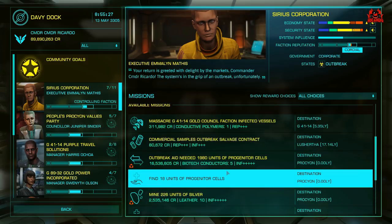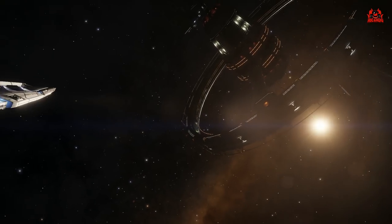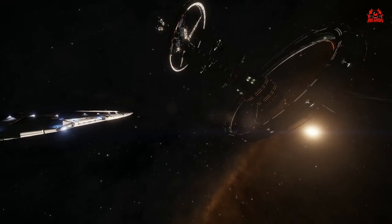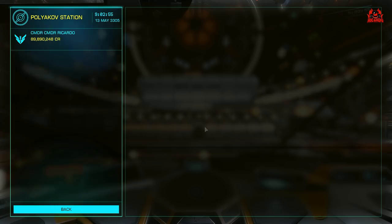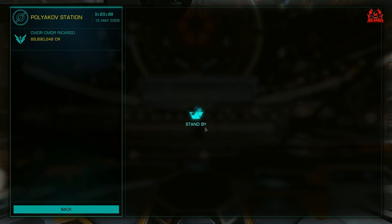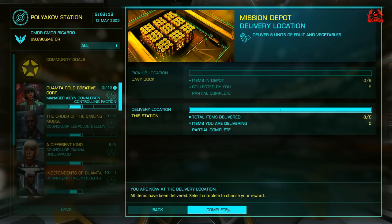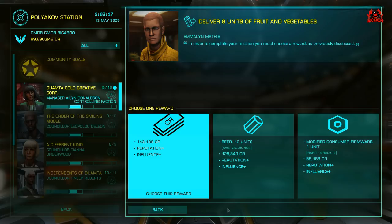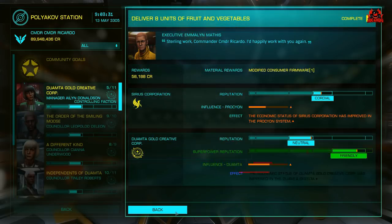The Python has turned up — I've got added cargo space. I'm not doing any massacre missions. The next mission is to deliver the fruit and veg I collected from Davey Dock. I've flown a short way to a neighboring system, dropped straight into the mission station. It's only eight tons of fruit and veg — select 'deliver items,' complete, bang, it's done. For that I get some modified consumer firmware and one pip of reputation.